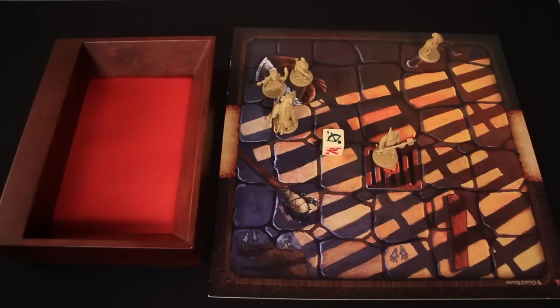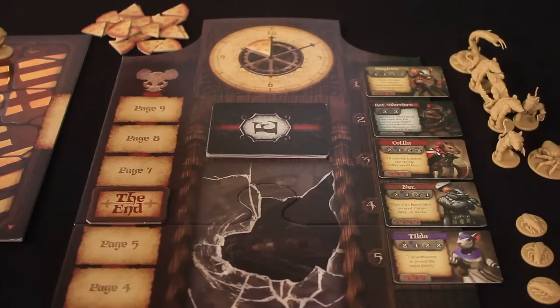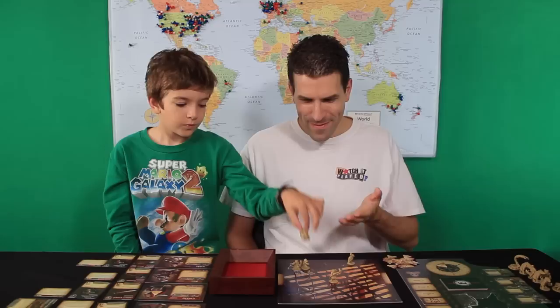We've got one potential hit. Rolling defense for the rat warriors — we don't want to see any shields, because one shield would block that attack. No shields. However, we do have a cheese, so we're going to add a cheese to the minion cheese wheel on the story control board. Because we defeated the last rat warrior on the tile, we have to remove the rat warrior card, and the rest of the mice move up one space each to fill in that gap.